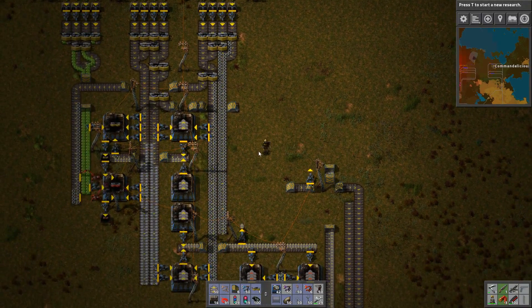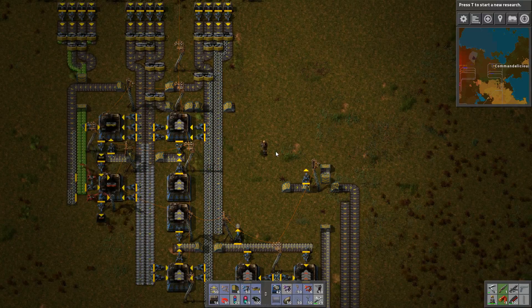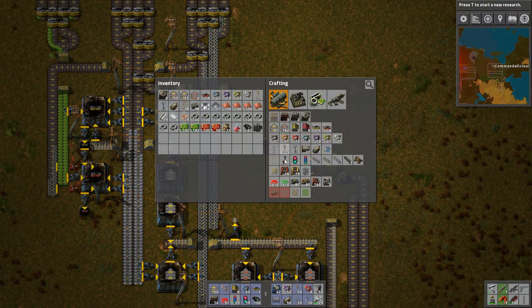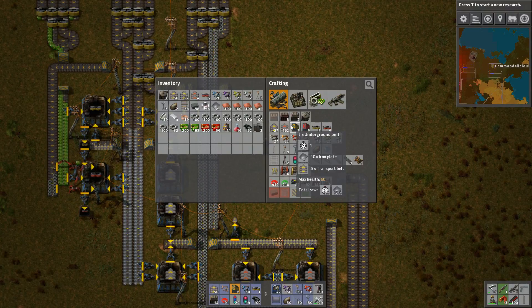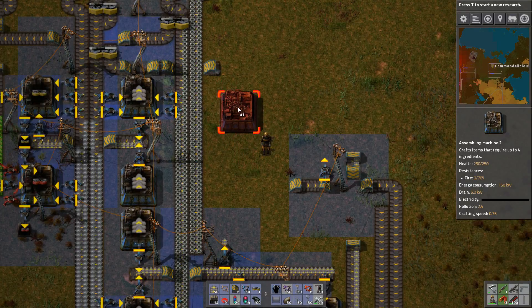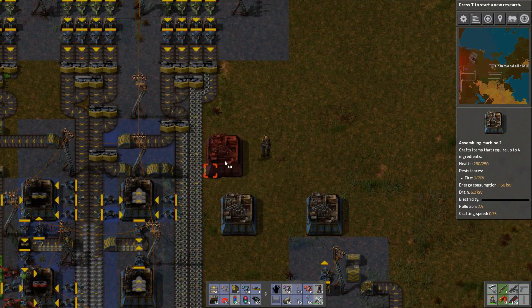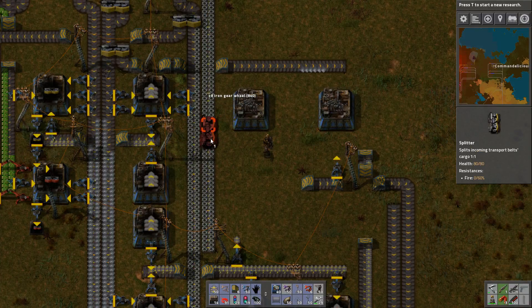Hello and welcome back to my Delicious Friends episode 34. Let's do this anew. Just iron gears. This is easier, let's do that. And I will just make a splitter here, whatever.